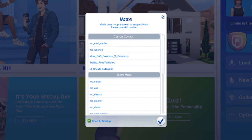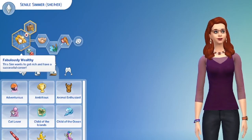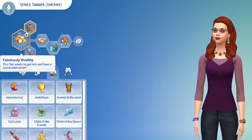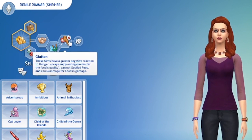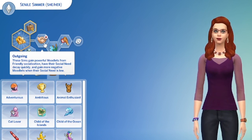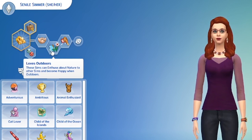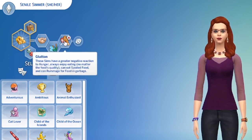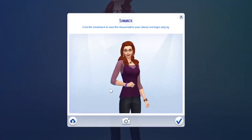We'll see how this goes. It might be a slog, but let's give it a shot. So I've brought in Senile Simmer, and I've given her the Fabulously Wealthy aspiration. She is outgoing, loves the outdoors, and she's a glutton. She will gain moodlets from friendly socialization. She is happy when she's outdoors, which is good because she's not going to have a house, and she can eat spoiled food and rummage for food in the garbage. So that'll help.